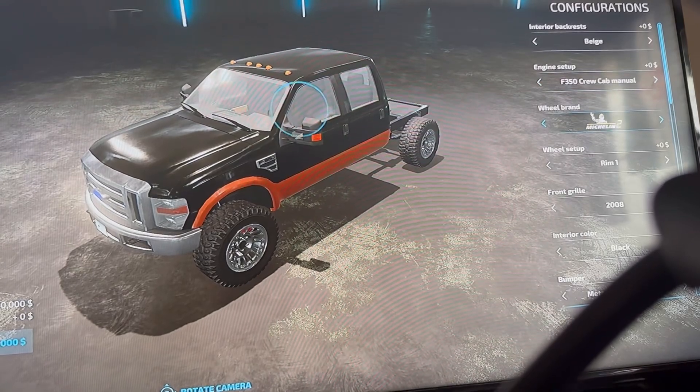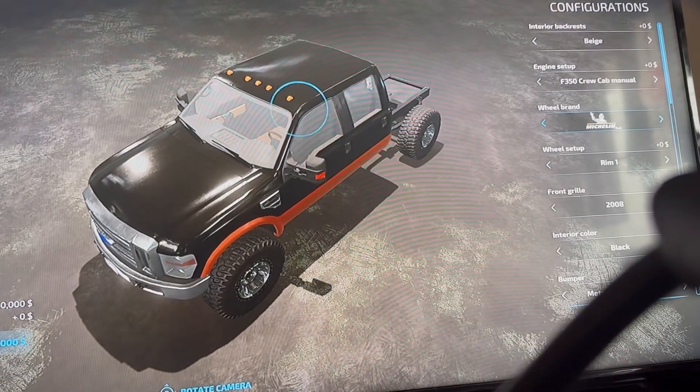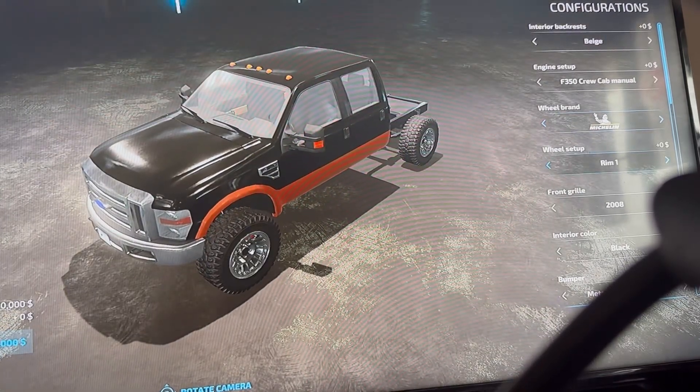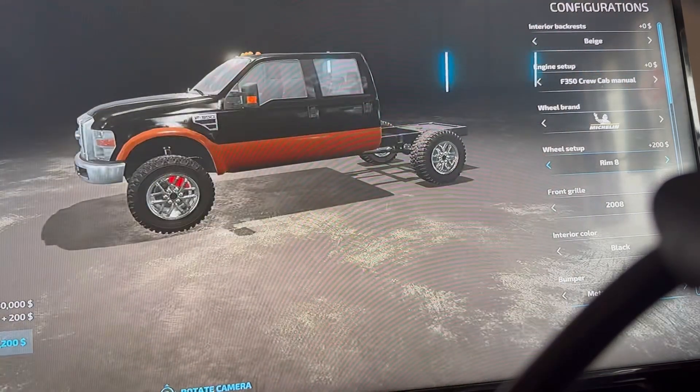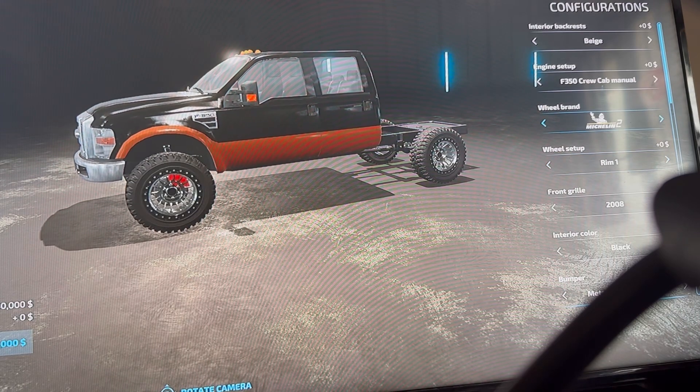And we have Michelin 2, Michelin 3, Michelin 4, Michelin 5, and Michelin duallies. The Michelin options are just about the size of the wheel and the tread. We've got rim 8, 7, 6, 5, 4, 3, 2, and 1 — where 2 is just a fatter and chunkier tire essentially.